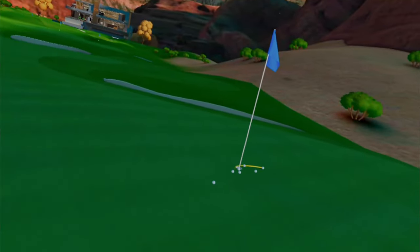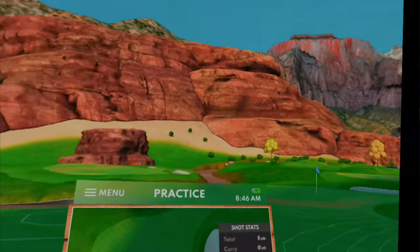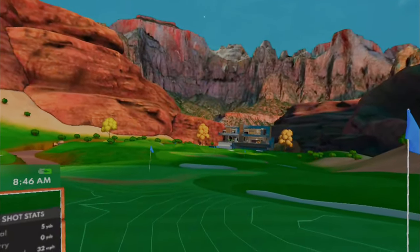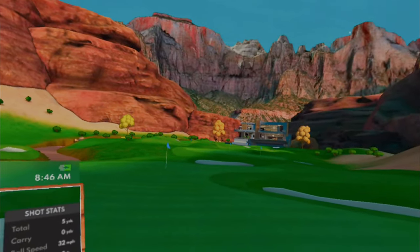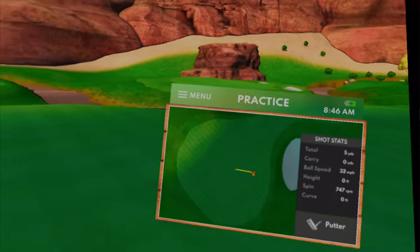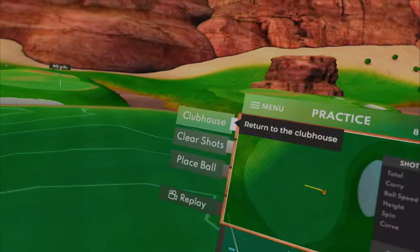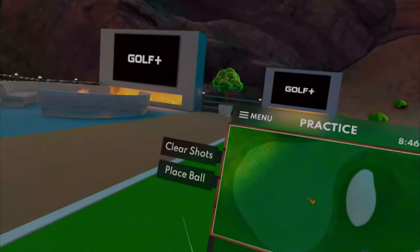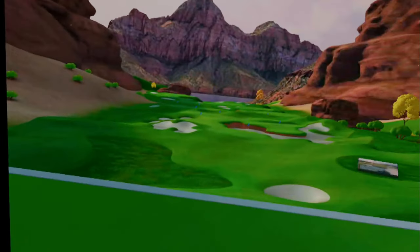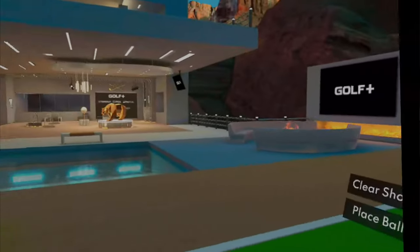Oh, got robbed! So now you see how easy it is to test out your putting, and you can do this on any of the putting greens — they're all viable. The front ones I think are more for chipping to, but if you want to practice putting, all of these are great. If you want to go back to the clubhouse, just go to the main menu — the first option right there is Clubhouse — and that brings you right back so you can get back to working on your drivers and irons.